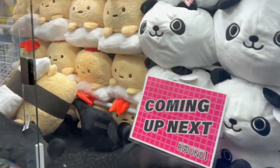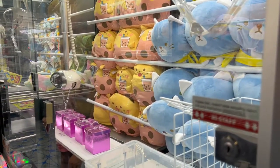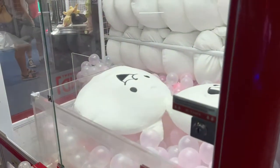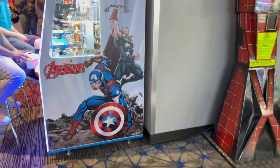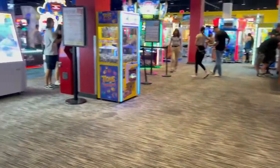Over here are some more launchers, and there is a book-the-present game. Here is Wumba Chain with some big plush. There's some more big plush. Here is the Adventure Adventure. We've covered everything on this side, and now we're going to go check out the other side.